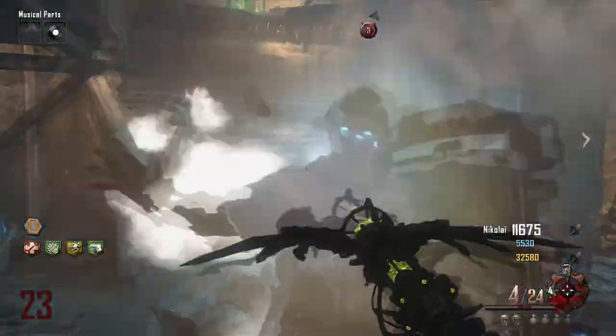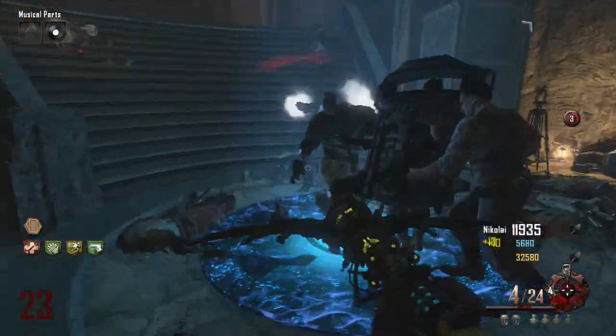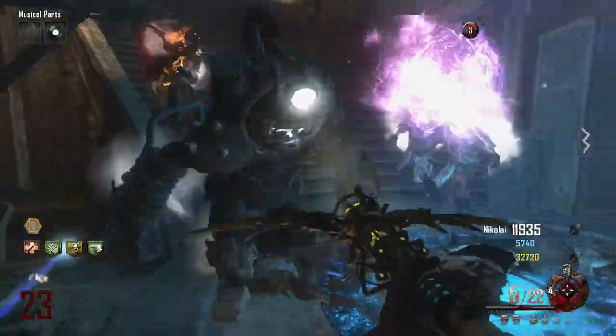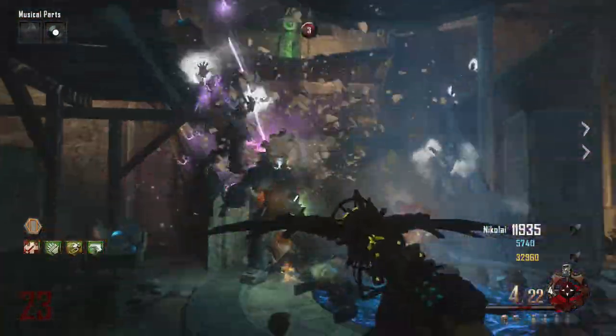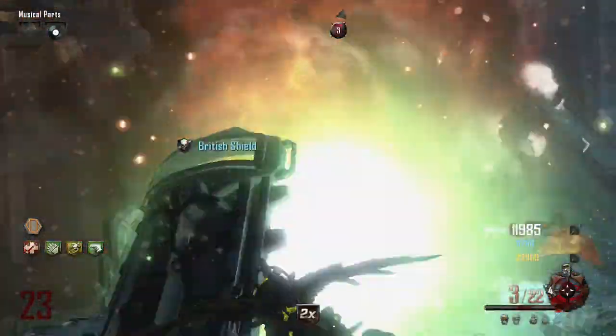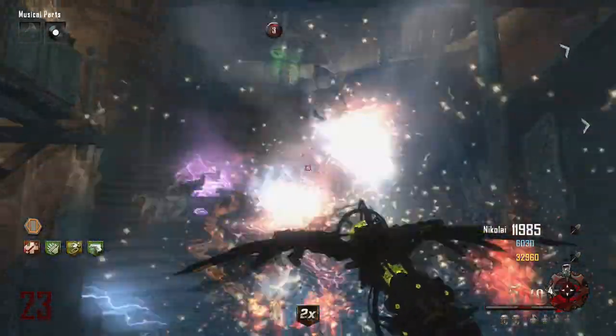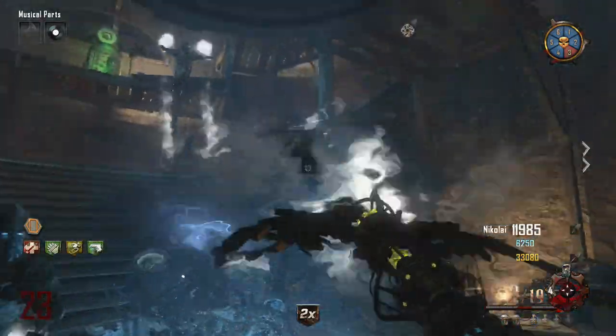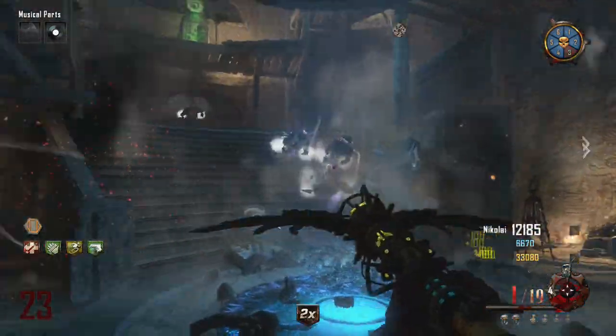Punch. The Wind Staff is very good because it stuns them. And if you have them come down, do that. And again!